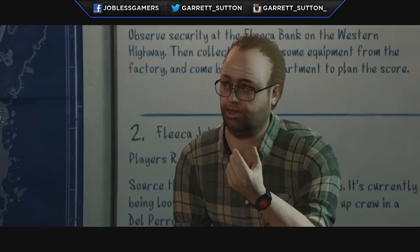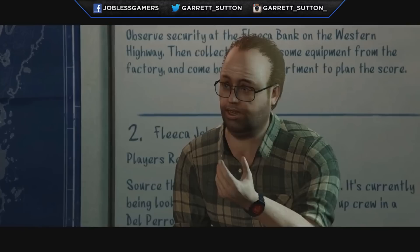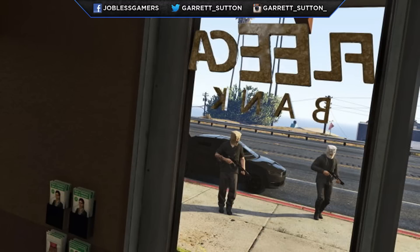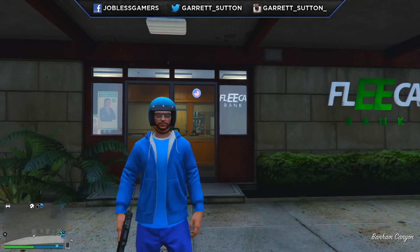Together as a whole, once you start piecing it together, it makes a little more sense. When you read what it says behind Lester it says — source the blank [unclear words] for the Fleeka Job, it's currently being looked at by Little Seal, Stick Up Crew, and Del Piro Parking Lot. One thing you'll also notice is that the board mentions the Kuruma as the vehicle you need to get. For number two, the only screenshot we have showcases two individuals going into a Fleeka Bank with the Kuruma behind them — and I went to check it out and it all looks legit.